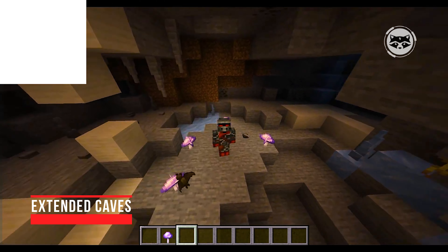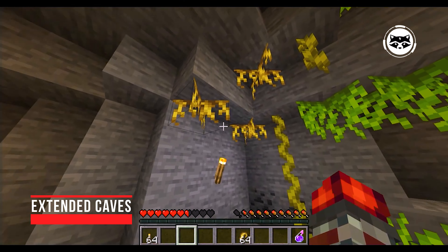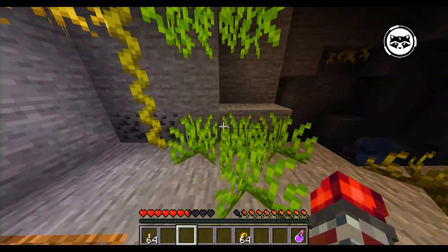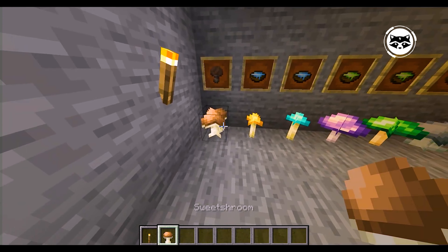Extended Caves. Caverns are a staple of Minecraft's gameplay, but players often complain that basic underground formations seem too monotonous. The Extended Caves mod brings more variety to the caves, as they will now generate new structures, pots and urns with treasures, mushrooms and natural decorations.